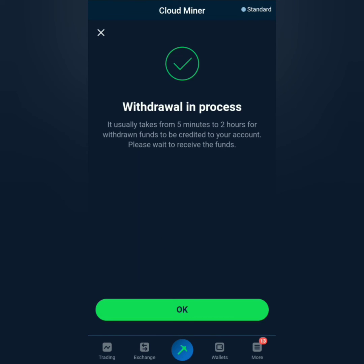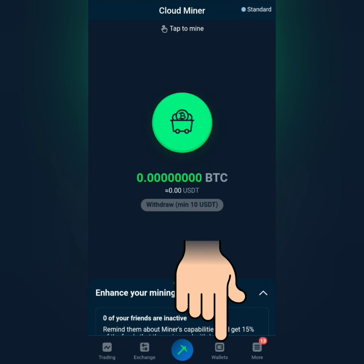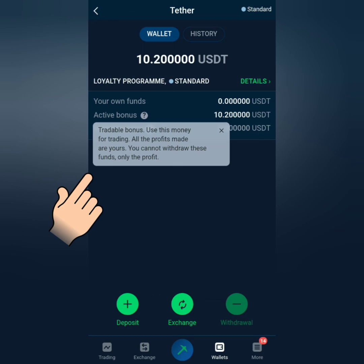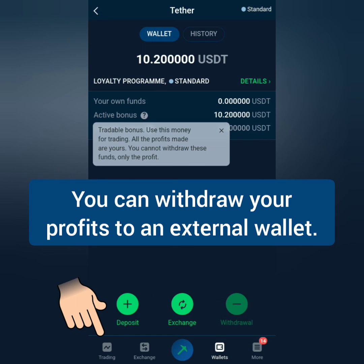You can continue mining if you want to, but you cannot withdraw during mining. Check your wallet — it's there in USDT, not in Bitcoin. It's under active bonus, which means you can only use this for trading here, and when you have profit from that trade, you can withdraw the profit to an external wallet.